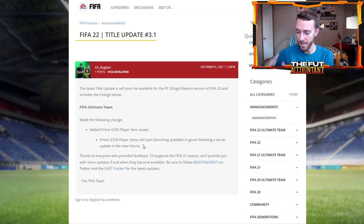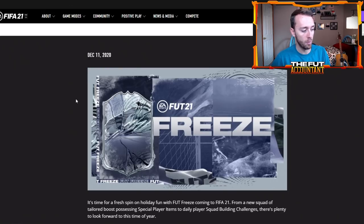What the update says is: prime icon player items will start becoming available in game following a server update in the near future. This makes me think that the icons are obviously coming very soon. It seems like EA is going along their normal path of having base and mid icons from the start of the game until December, and then from December we have mid and prime icons until February when we get icon moments.